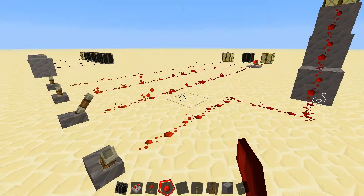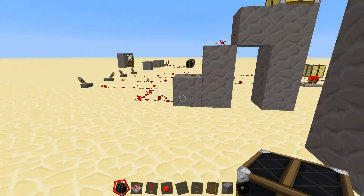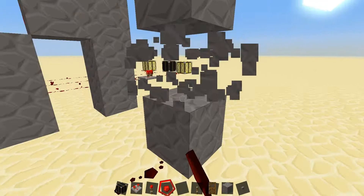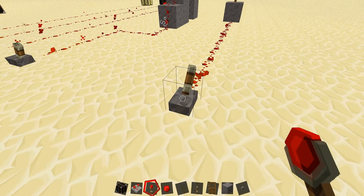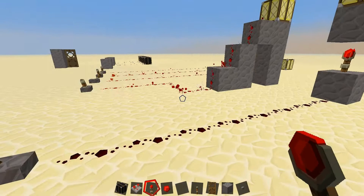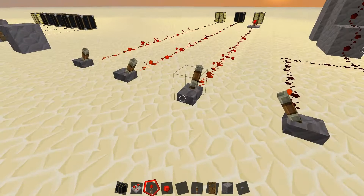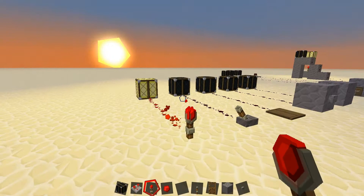Another way to power the same mechanism, which is a bit more space-saving, is to put in a repeater and have the redstone going all the way in here powering this block. I'm also putting together a map of everything shown, and I will be uploading the map. So if you guys have anything you would like to try or have a look at some of the stuff I've done, I will upload it so you can play around with it yourself.